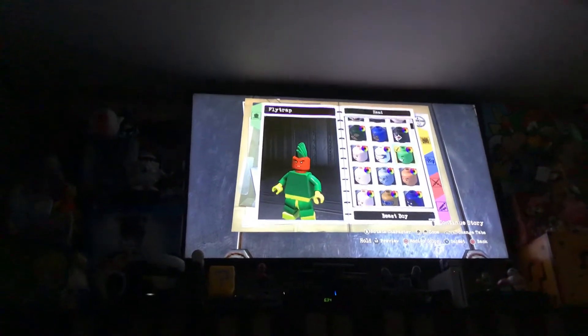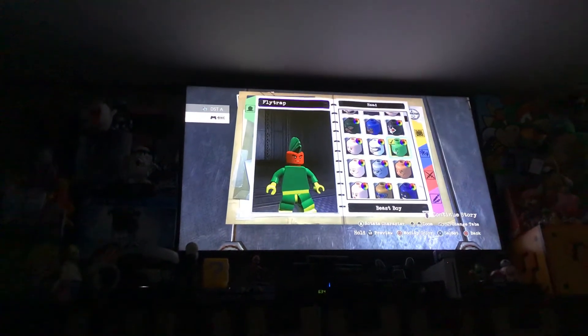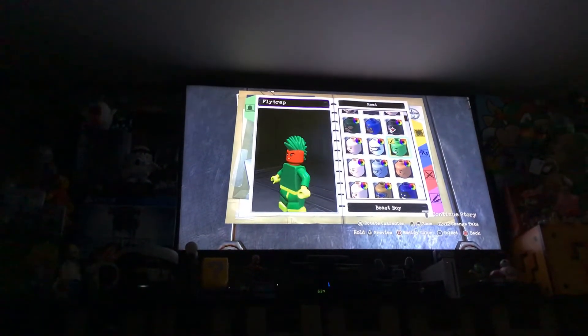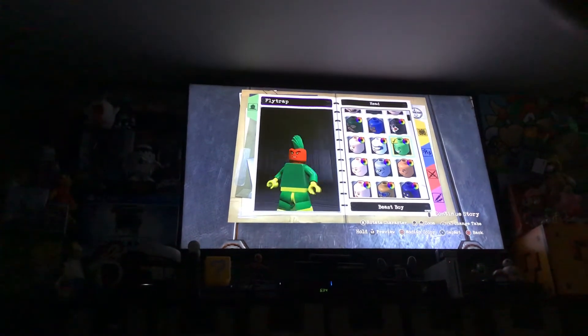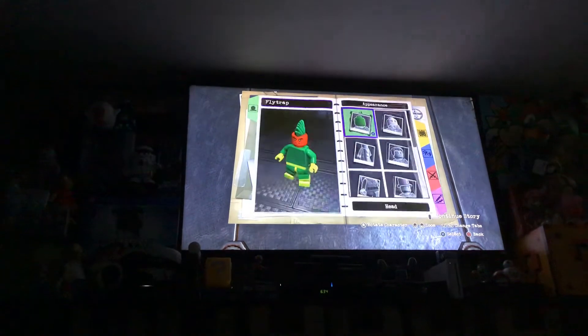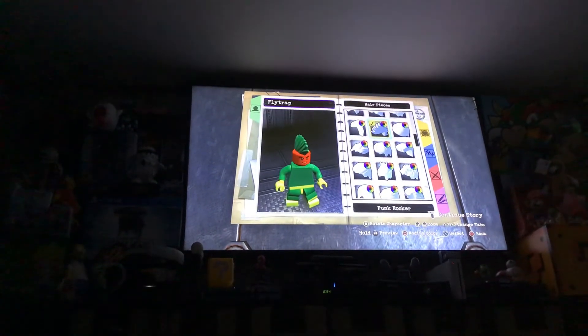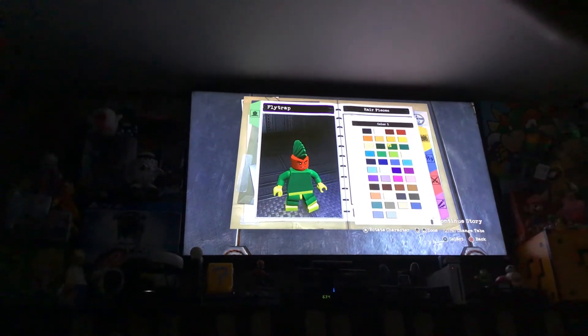And I'm gonna show you guys how to make it. Like what you see, super bones right here guys. So we have the red up with the red face — red Beast Boy face guys, looks like Flytrap. Go over to hair, select the punk rocker option, and then hit the green.